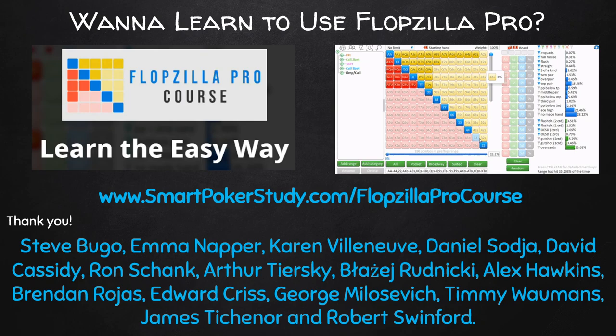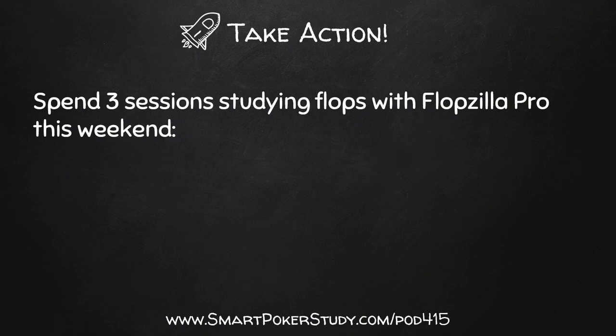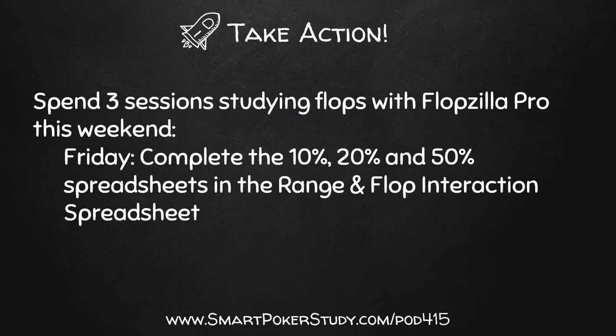Now let's take action. Spend three sessions studying flops with Flopzilla Pro this weekend. On Friday, complete the 10%, 20%, and 50% spreadsheets in the range and flop interaction spreadsheet - get that at smartpokerstudy.com/pod415. On Saturday, use actual flops that you've seen, enter in a calling range, and see how well each of those ranges interact with the flop. On Sunday, do the same thing - enter in calling ranges and use random flops this time.